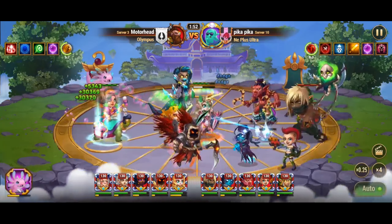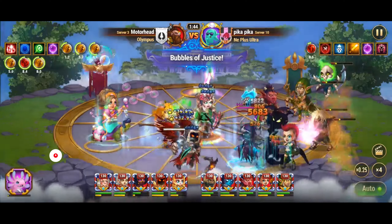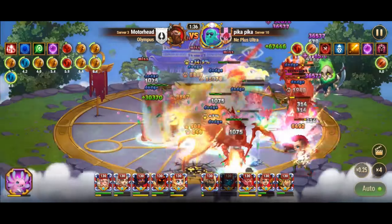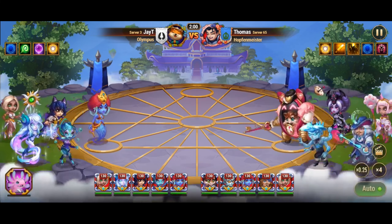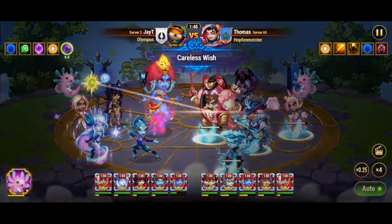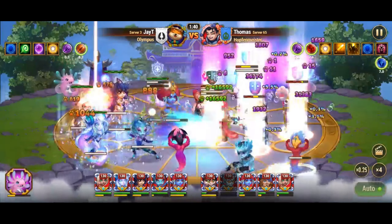Martha's Artifact, the Zarakari Teapot, gives a bonus of 50k armor to the entire team for 9 seconds. This is incredibly valuable when battling against physical damage dealers, as it significantly reduces the damage taken by your team, making them more resilient. Thea's Artifact, the Staff of Rebirth, provides a bonus of 50k magic defense to the entire team for 9 seconds. This is invaluable when facing magic damage dealers, as it significantly reduces the damage taken from magical attacks, providing a crucial advantage against magic-heavy teams.